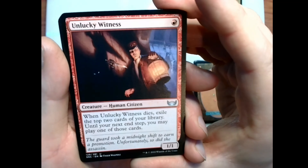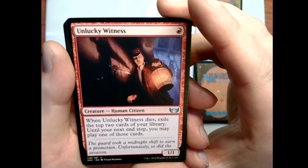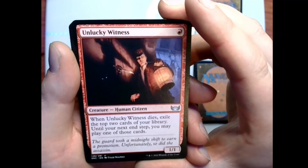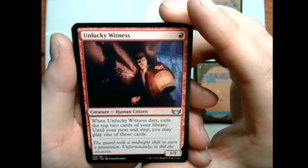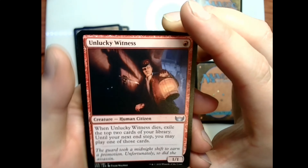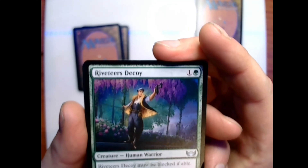Unlucky Witness: one red for a 1/1 human citizen. When Unlucky Witness dies, exile the top two cards of your library; until your next end step you may play one of those cards. Flavor text: 'The guard took a midnight shift to earn a promotion. Unfortunately, so did the assassin.' Nice. We have Riveteer's Decoy: one and a green for a 3/1 human warrior creature — must be blocked if able.